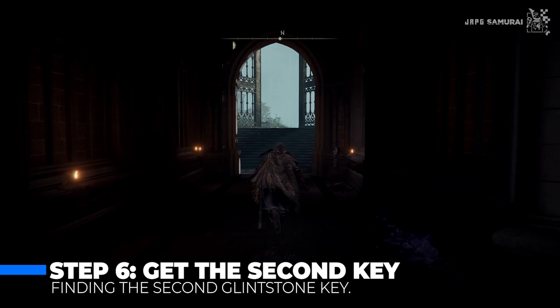Step 5 is progressing through Raya Lucaria and defeating the Red Wolf of Radagon. From the main gate, access the lift and progress to the castle entrance. Activate the nearest Site of Grace for later access. Thread through the graveyard with the zombies — be careful as they can gank you easily. Progress far enough and you will reach the lifts to access the upper parts of Raya Lucaria. It's like a maze, but follow along and you will be fine.